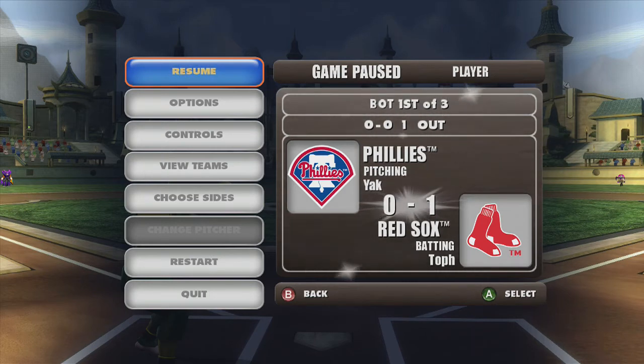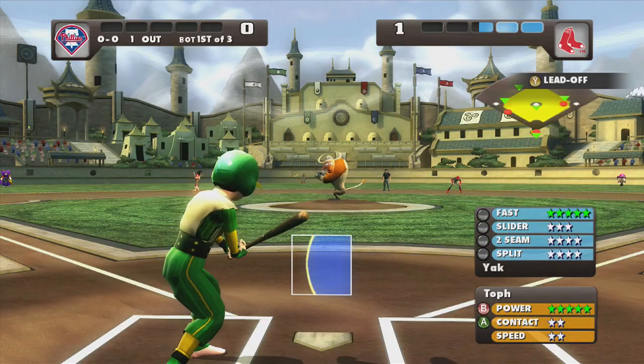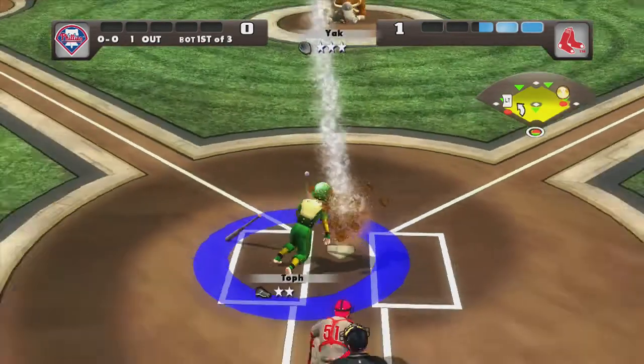Right now I have runners on first and third base, which seems to be the easiest way. The runner on third will not go on his own, so you kind of have to force him. You want to hold X to bunt, and I'm going to try to bunt down the third baseline, so I'm holding to the left.